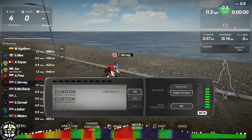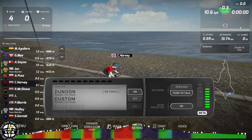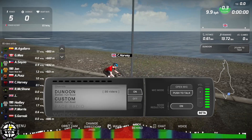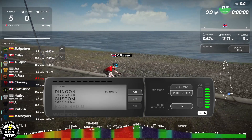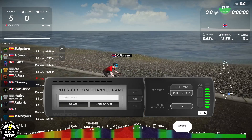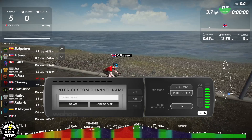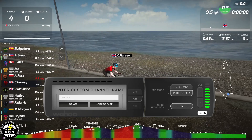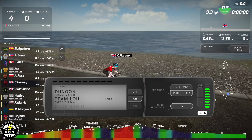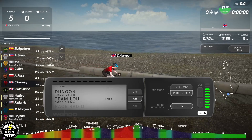Dunoon is, as you'd expect, the full road of Dunoon — that will change to Borrego or whatever road you're on at the time. Custom is a channel we can use if we want our own particular radio. For instance, if we are Team Lou and we want a private chat within a race, we can turn custom radio on and enter a custom channel name to create that channel.